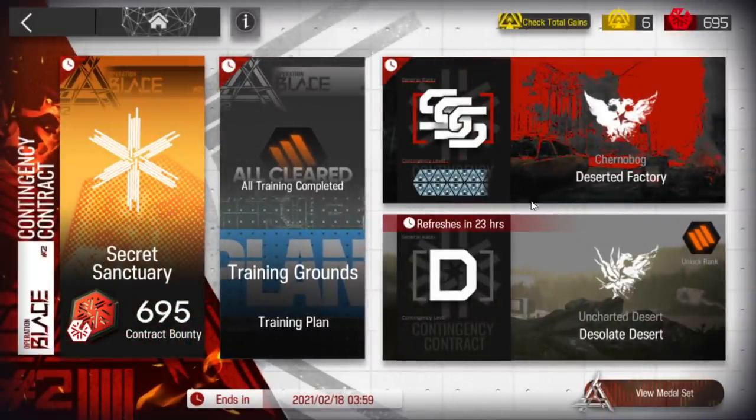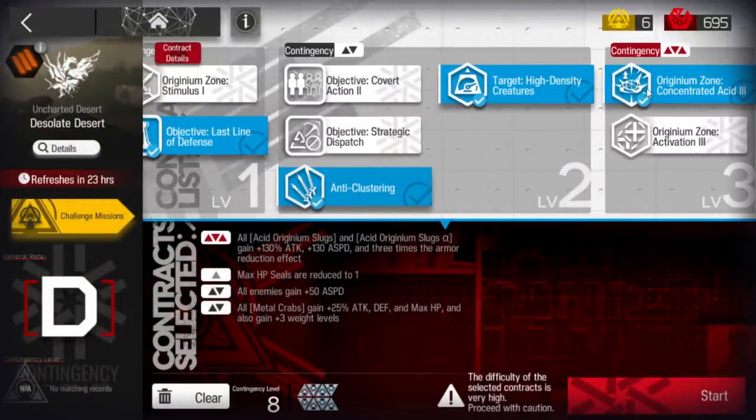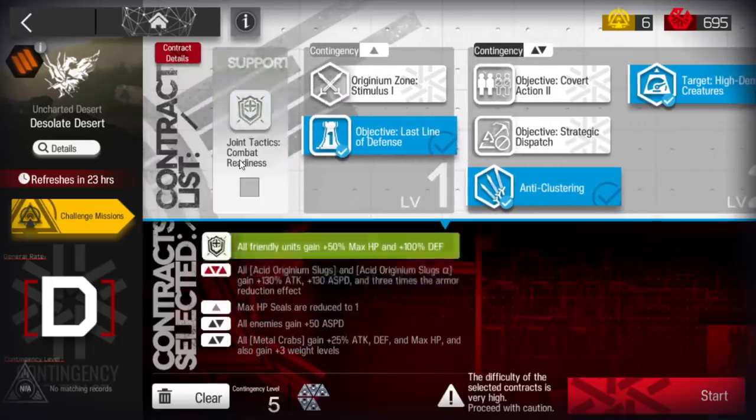Let's clear Contingency Contractor 2, Day 8, Desolate Desert. Today's one is really easy, and with this tag we will complete the challenge too. The challenge requires the HP, and the HP is pretty hard to be honest, so I will do it later together with the support tag.